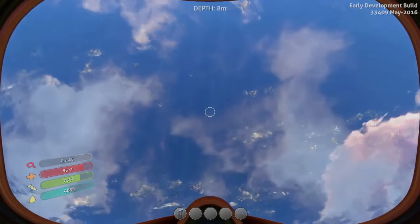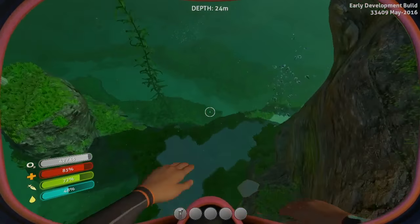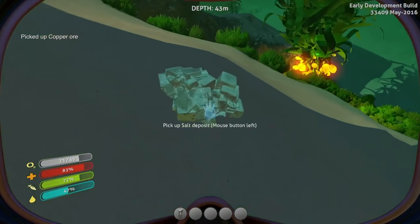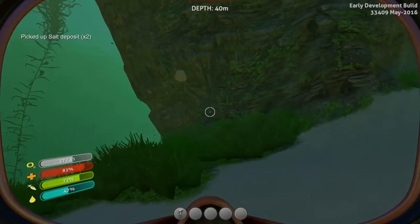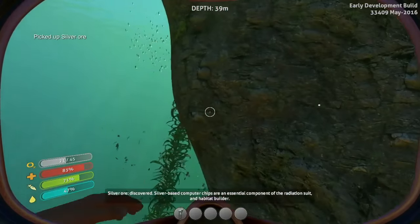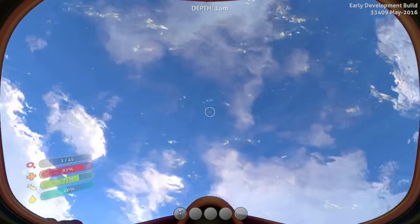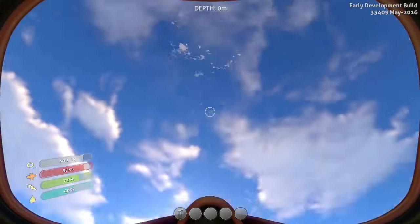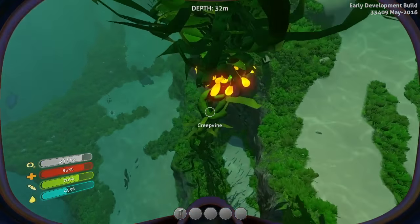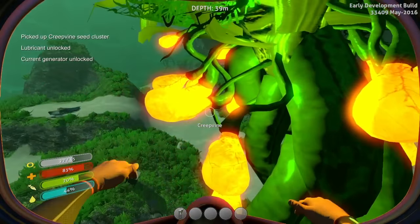Let's get our oxygen — oh my god, that was close! All right, we're going back down. We found a bunch of nodes here. Copper, salt — there's another node. Silver — finding everything but magnesium right now. Emergency — 10 seconds. Not sure what those are, check that out next. So much stuff to explore, oh my god, we're going to run out of oxygen! I'm going to continue looking for nodes. Apparently I can't — oh yeah! Creepvine seed cluster, lubricant unlocked. I think we're full now.